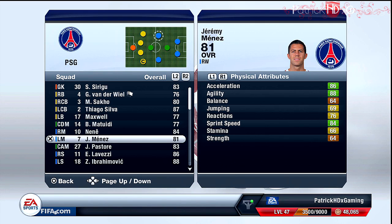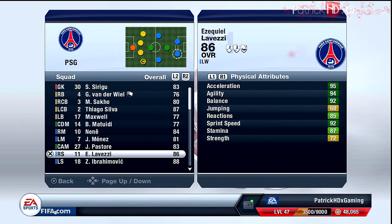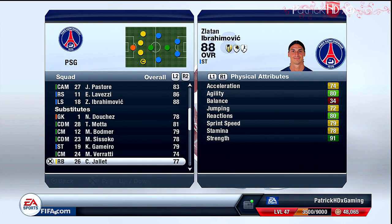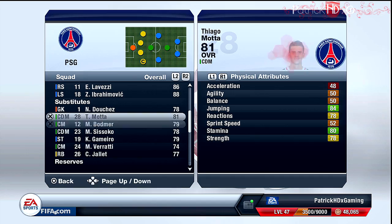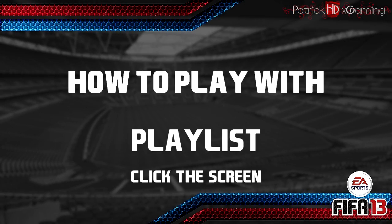All in all, you have great offensive players — four four-star skill move players: Nene, Maness, Pastore, and LaVetsy, and Ibrahimovic with five-star skill moves. You can use them for dribbling, shooting, and their finishing skills are amazing. It's a great combination of players and I can only recommend trying them out. My substitutes are Duchess, Tiago Mota, Bautmer, Sissoko, Gamero, Verratti, and Jellet.